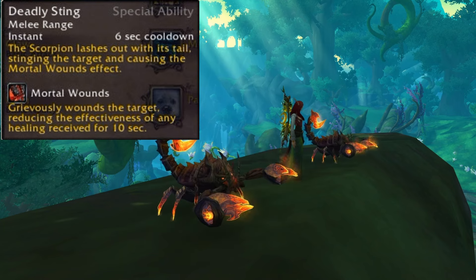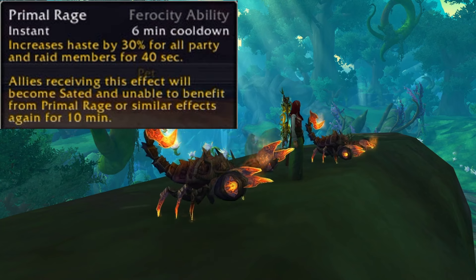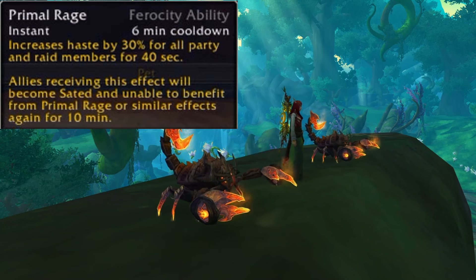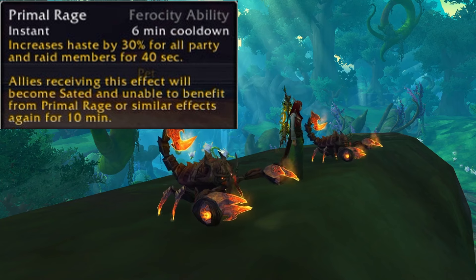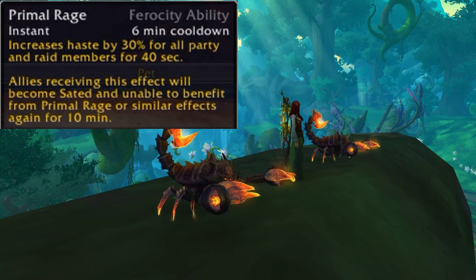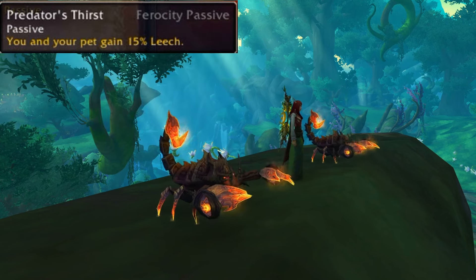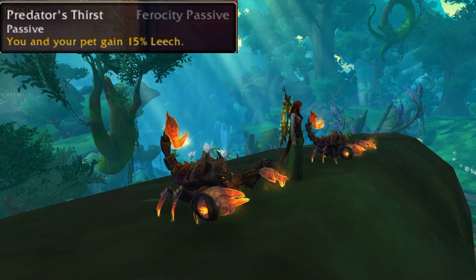Mortal wounds grievously wounds the target, reducing the effectiveness of healing received for 10 seconds. The scorpion also has a ferocity ability, Primal Rage — instant with a 6-minute cooldown — which increases haste by 30% for all party and raid members for 40 seconds. The scorpion also has Predator's Thirst, a ferocity passive, which gives you and your pet 15% leech.